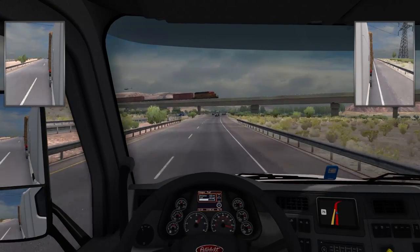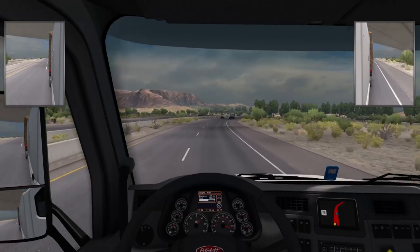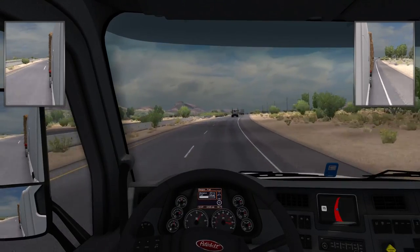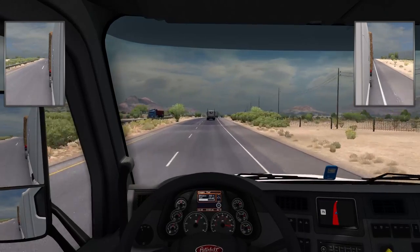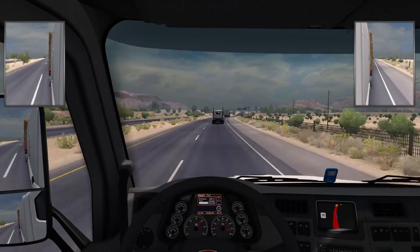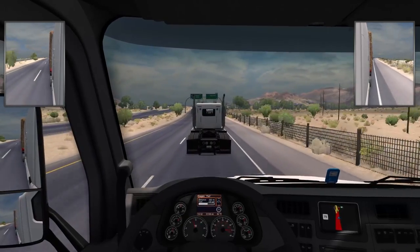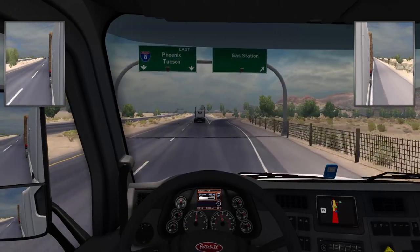All right, here we go — going the speed limit, very nice. Starting to go a little quicker than the limit, but there's a cop up there. I should be good if I don't pass them. I know this game just issues tickets automatically — doesn't get you pulled over — so I don't think he can do it if I'm behind him. Oh, here's my exit! Slow down a bit — okay, all right.